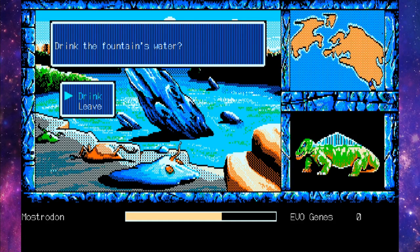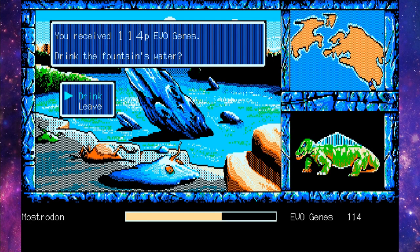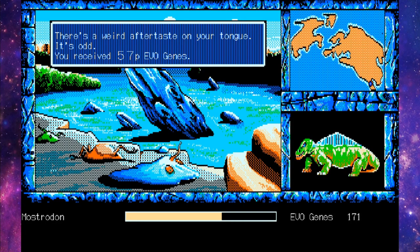Do I drink the fountain's water or do I leave? Well, since I'm the destined one — the destined one of destiny — I think I'm going to go ahead and drink from it. Not bad at all, with a full-bodied flavor. The rich minerals are actually good for my body and I received a bunch of EvoGenes for it. There's a weird aftertaste on your tongue. You received 57 EvoGenes.